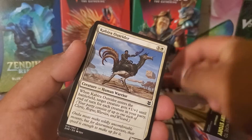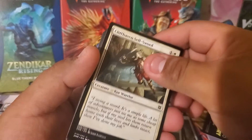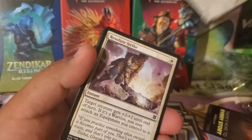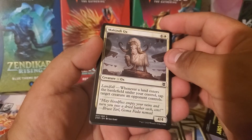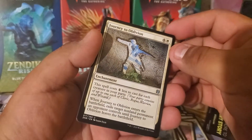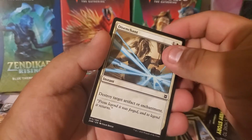Seagate Banner, Kabira Outrider, Emeria Captain, Allied Assault, another Emeria Captain, another Cliffhaven Sellsword, Kabira Outrider again, another Kite Sail Cleric, another Farsight Adept, Kabira Outrider, Resolute Strike, Mackin the Ox for a common, Skyclave Sentinel, Core Celebrant, another Pressure Point, Journey to Oblivion — that looks pretty cool for an uncommon — Dauntless Unity, Marasa Root Grazer, and Dissonant Chant.